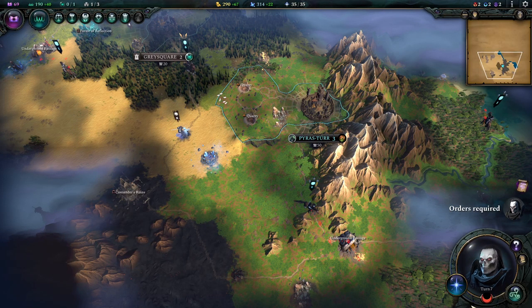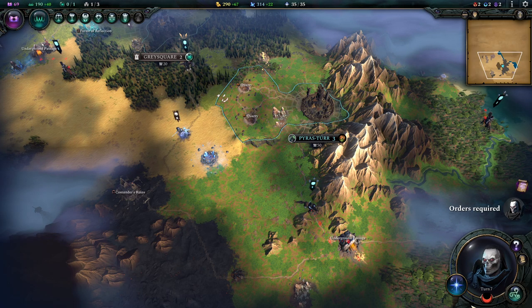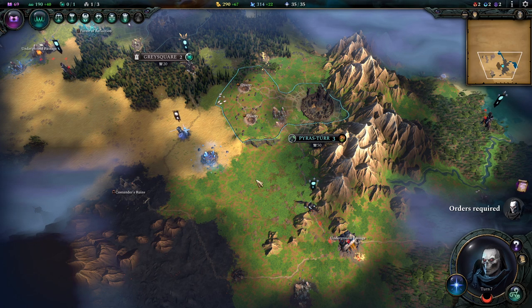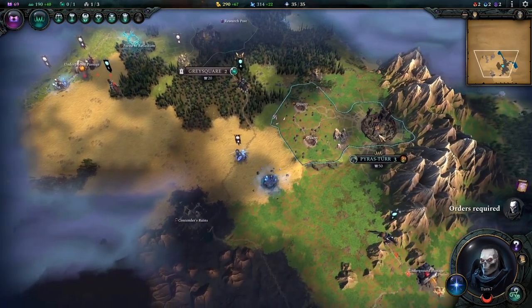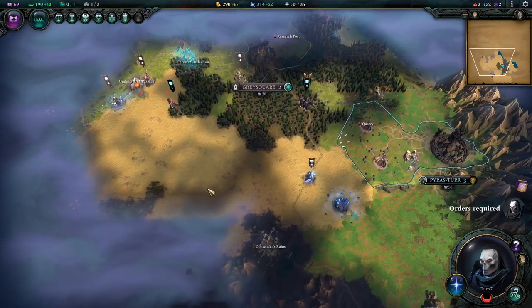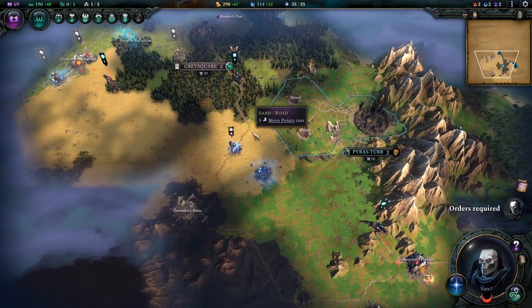Hello and welcome to episode 2 of my tutorial series for Age of Wonders 4. In this Let's Play series, we are going through the next steps of expansion. Episode 1 covered the very basics of scouting, building cities, understanding how the army works. Today we're going to go for our bigger goals.